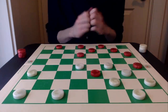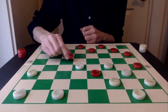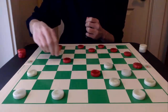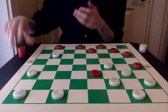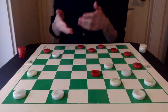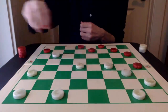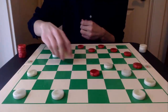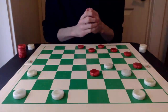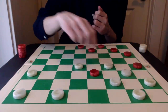If you can't see the trap, that's okay — it's a little hidden. What red is going to do is play 10-14, pitching this piece here, and white must jump. Now red is going to play 1-5 because white has to jump again in line for a double jump. And now red takes the double jump. This piece is trapped and red is going to win the game. So a very pretty trap if 31-27 is played.